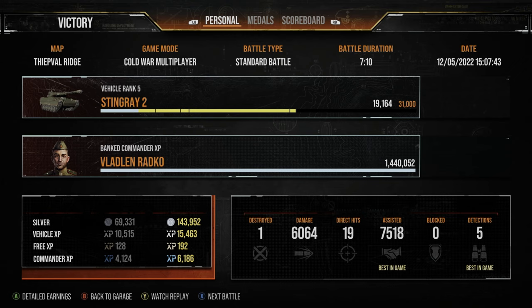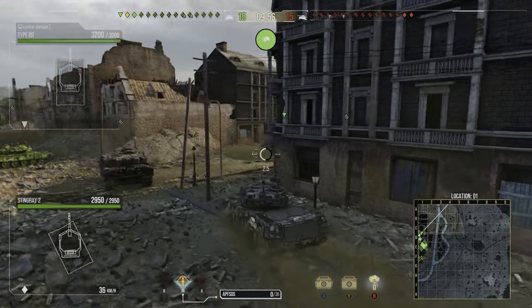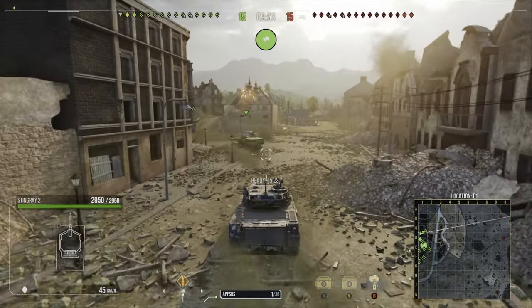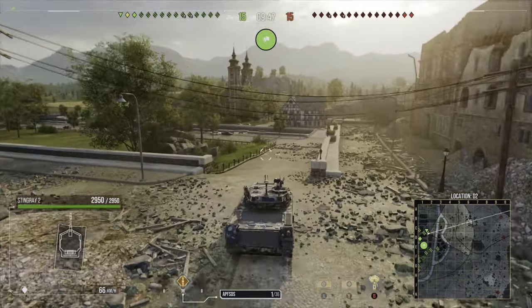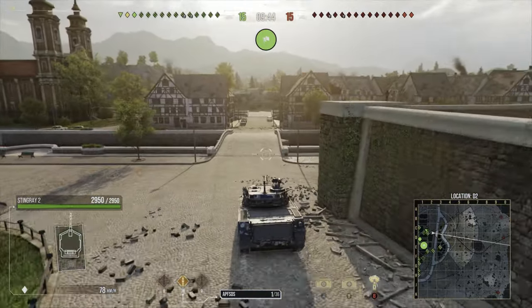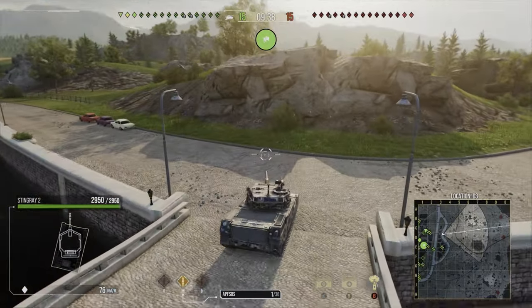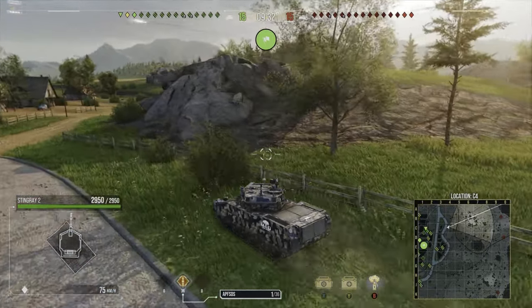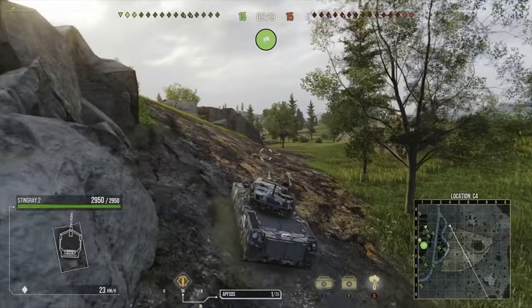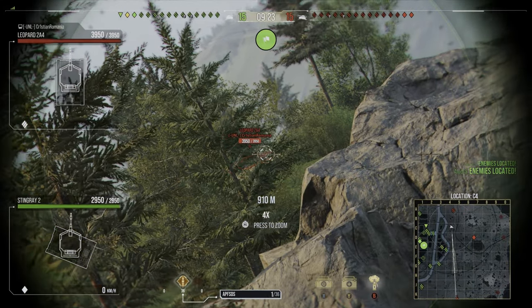Now we're on Halbron in the second gameplay. We are fully upgraded. It's an assault on Halbron and we are the defending team, which means we have an advantage — we can just pick off tanks as they try to make their way towards our capture circle. I'm going to use the mobility to get forwards, get some early spots from the center of the map, get assistance, and get some flanking shots towards the south.